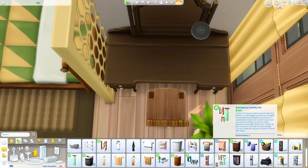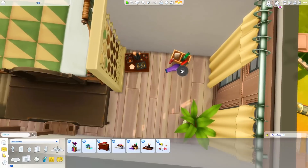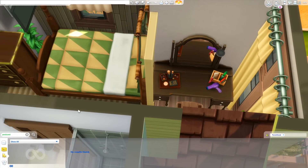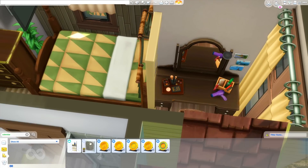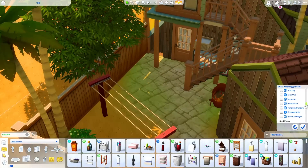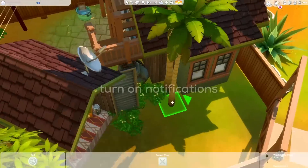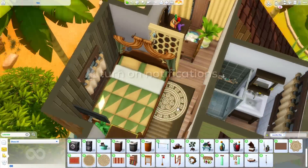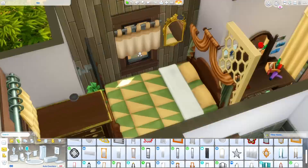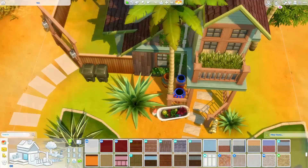This house comes in at 88,000 Simoleons and is available on the Sims 4 Gallery — search Gryphi or the hashtag MsGryphi. That information is also down below, as well as a direct download link to the gallery website. I hope you guys liked it — I had a lot of fun with this build. If you did, make sure to give this video a big thumbs up, subscribe to the channel if you haven't already, and click that bell for notifications every time I upload. Leave any suggestions you have down below and I will see you all soon — bye everybody!